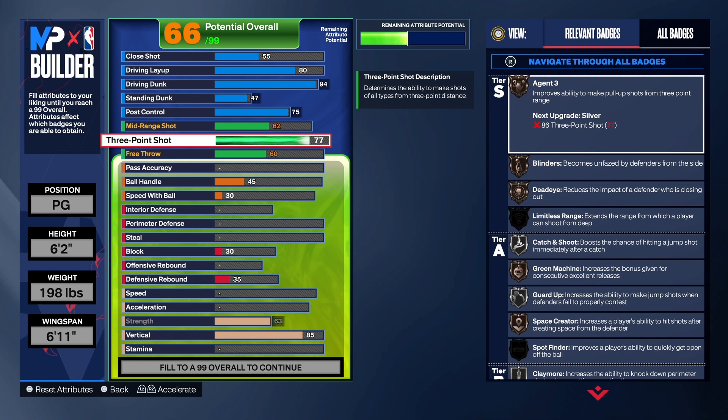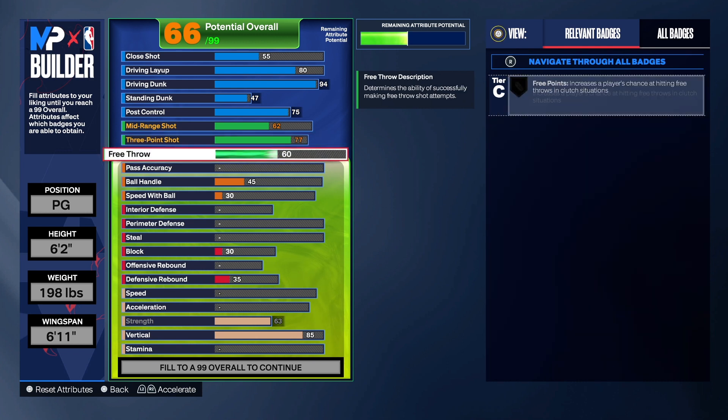I tried to get the mid-range up but it's just too much given that you have such a high driving dunk, the vertical has to go super high, and you need good playmaking. It's unfortunate we had to take a hit on the shooting. A 77 three-point rating is okay, but I'm not telling everyone to run a 77 three-point build — a lot of people can't shoot with a low three like that. For the people that can play this build, it's great; for those who can't, it may not be the build for you.